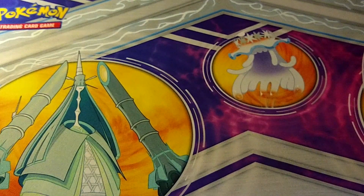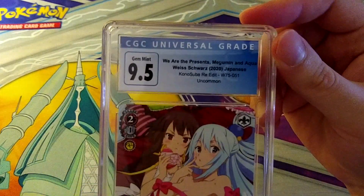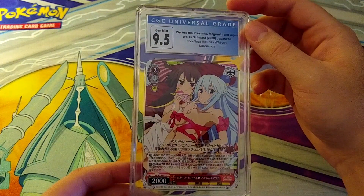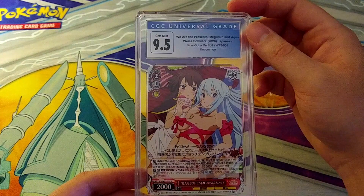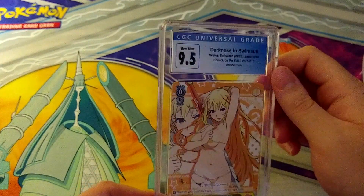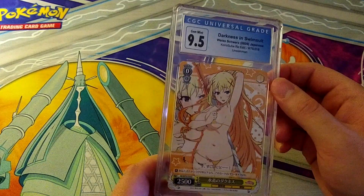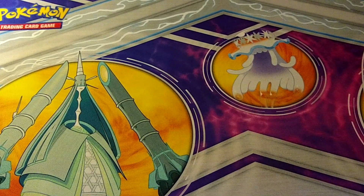These uncommons from Konosuba — last I saw on eBay they were going for $15 to $20 a pop raw, so they're definitely worth having graded. Here's another Konosuba one — 'We Are the Presence, Megumeen and Aqua' — did they cut the label off? No, very close though. My last submission had several label cutoffs, which was kind of weird. 9.5 Gem Mint on that one. Then 9.5 on Darkness as well. We swept 9.5 Gem Mint across the board with those — not a bad average.